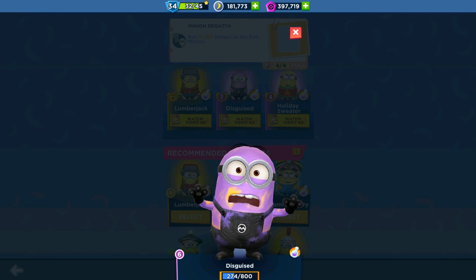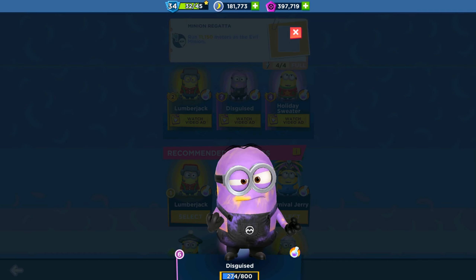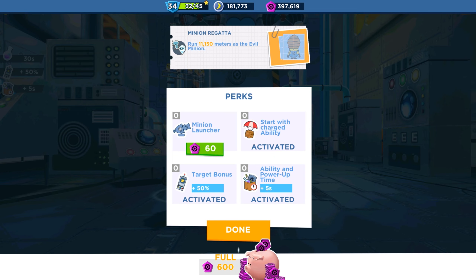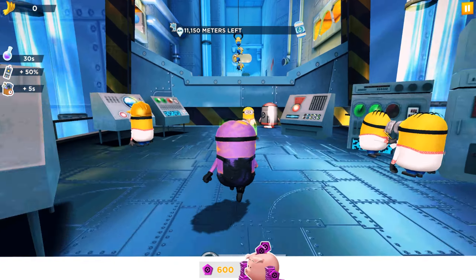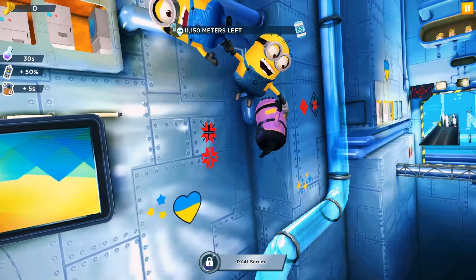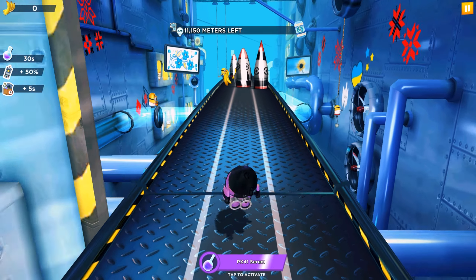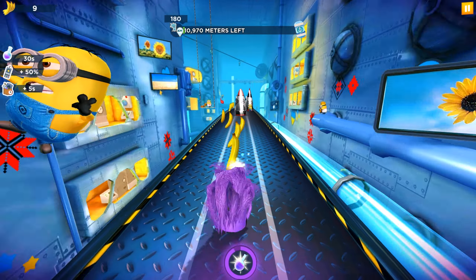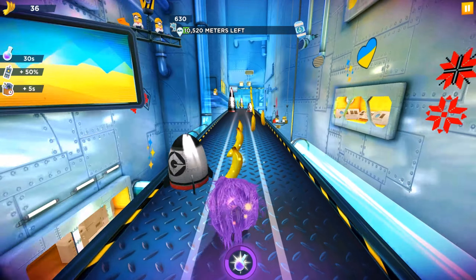Our disguised minion will try to run 11,000 meters as an evil minion. The hard tasks need some perks, so let me activate the 50% target bonus, 5-second duration to bonuses and power-ups, and the evil minion ability is already ready to use.